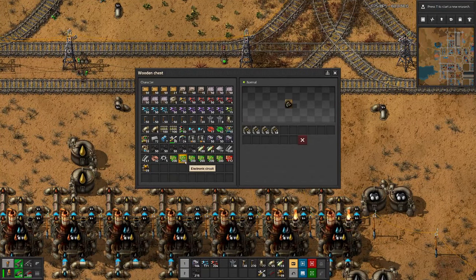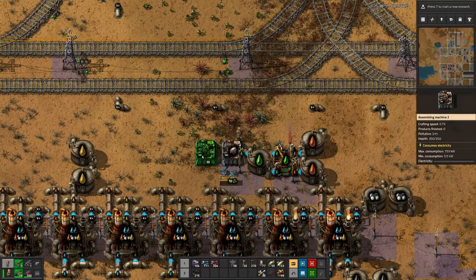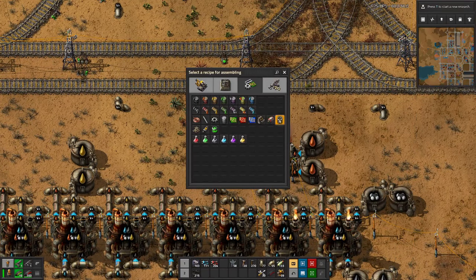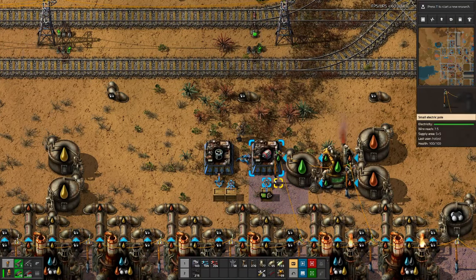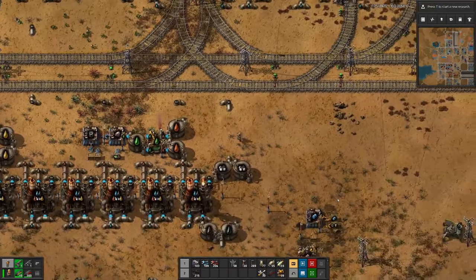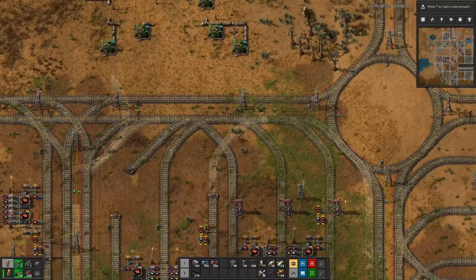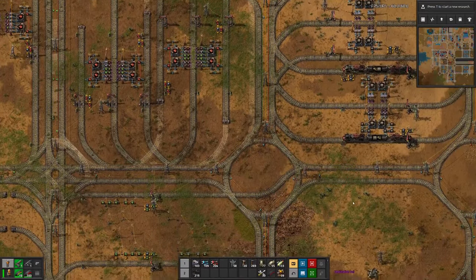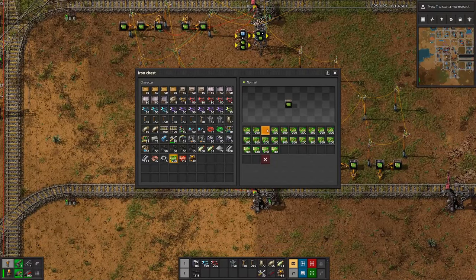Let's put that in here and then we build this there. We need a few more green circuits, steel and batteries — the batteries we are already producing. So let's let them stack up a bit. And then we can count one, two, three, four.